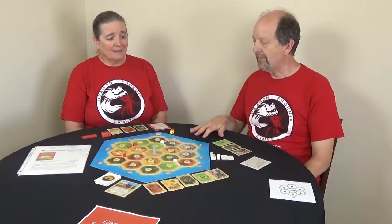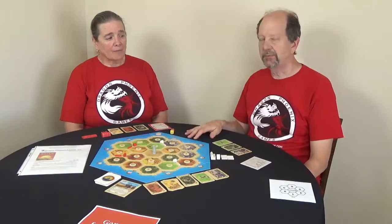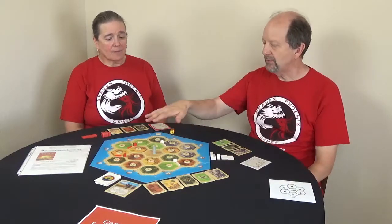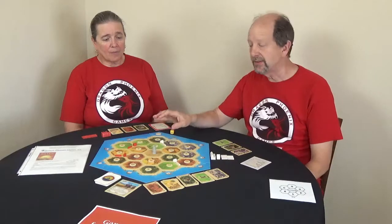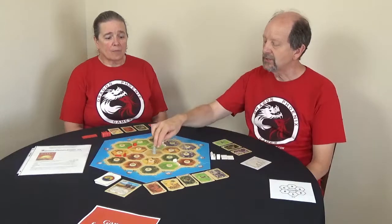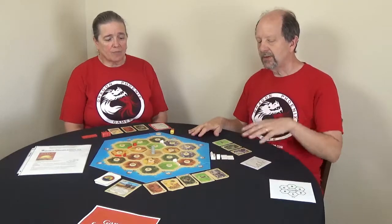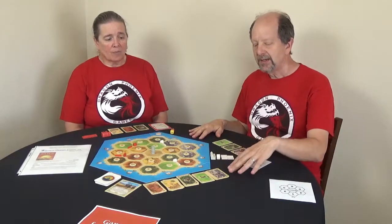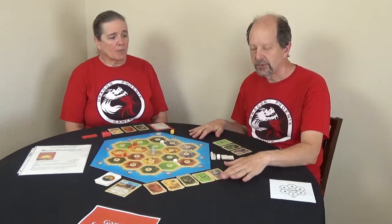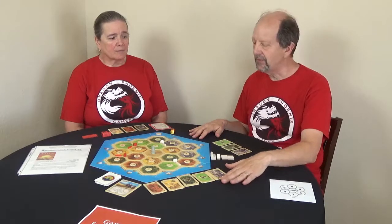So let's talk about how we adapted Catan for cooperative play. Basically it's going to play pretty much the same as the regular game. When you set up the board you can either use the standard layout shown in the manual, or do a random distribution of the tiles as long as the desert where the robber starts is in the middle. Instead of using all the resource cards, we're going to use a limited number, because that plays into the end game for our cooperative variant.